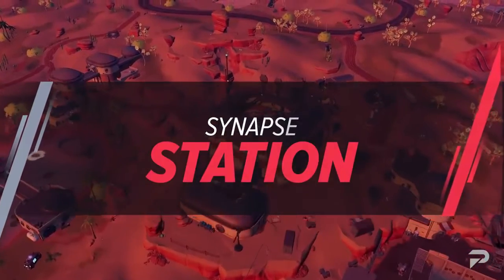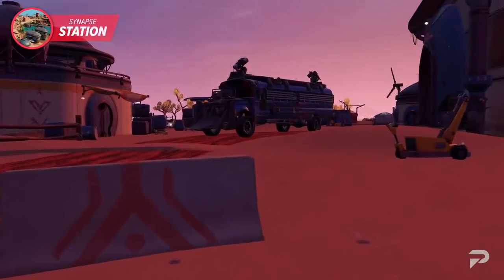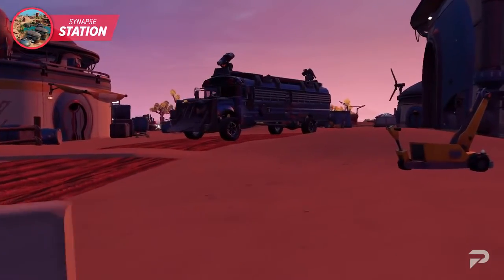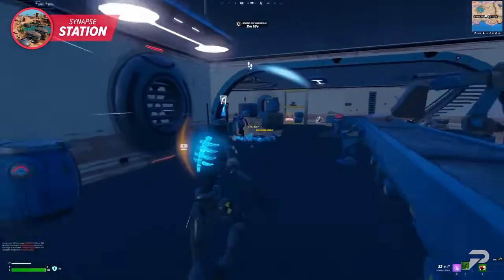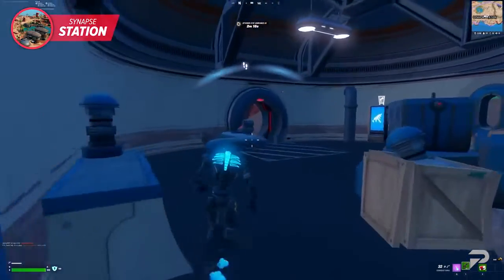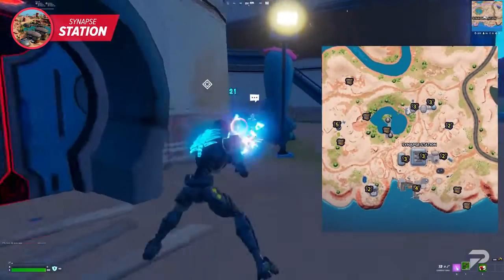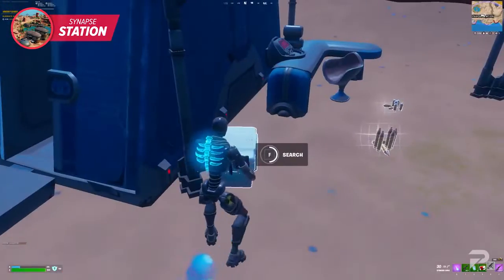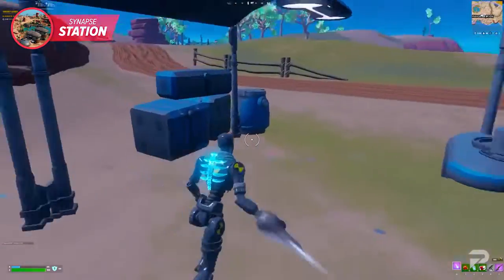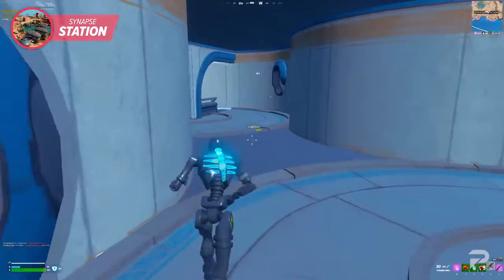Synapse Station is a pretty good landing spot that will not only ensure you're all geared up but also provides one of the newest vehicles added to the game. There are around 16 possible chests to find in that area, as well as slurp barrels you can use to cap off your shield. There are also enough coolers here to ensure you have the healing items you need to survive the mid game, so make sure you stock up.